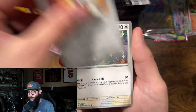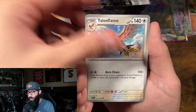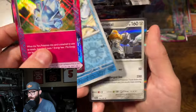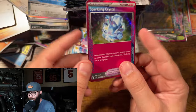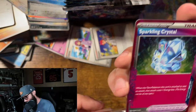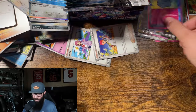Scorbunny, Pancham. I hope you guys don't mind — it's just kind of what I have right now. I've been thinking about redoing the office. Ooh! Sparkling Crystal — and nothing else. Alright. I think getting two of these in a box is pretty good. I don't know what these are going for, but that is interesting.